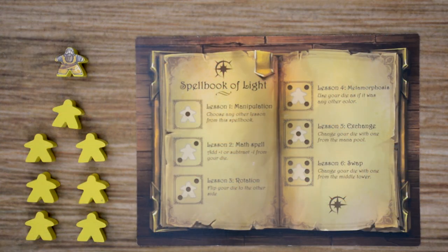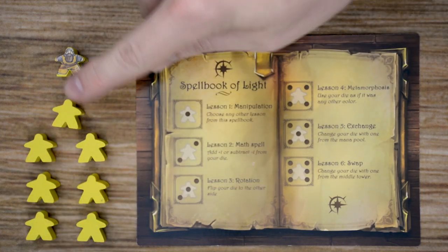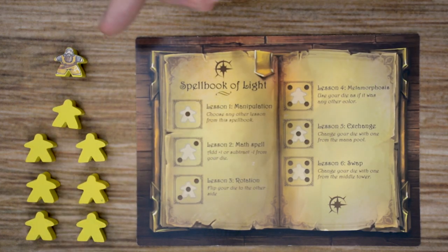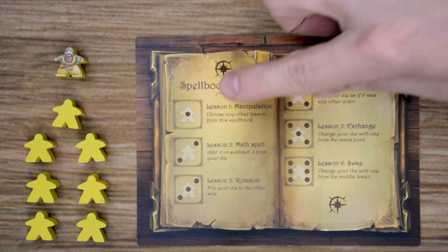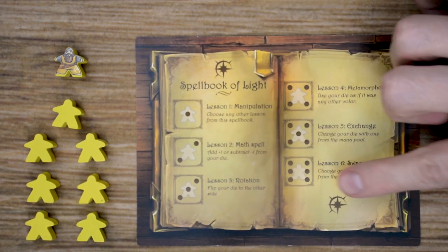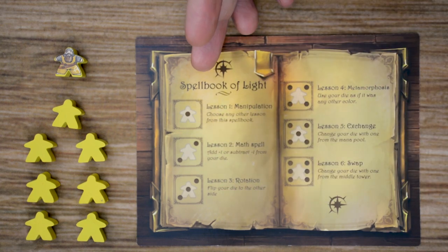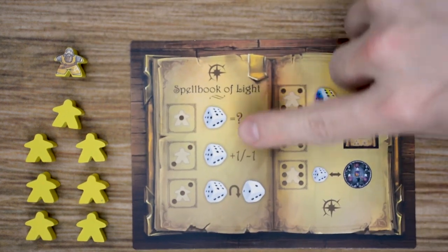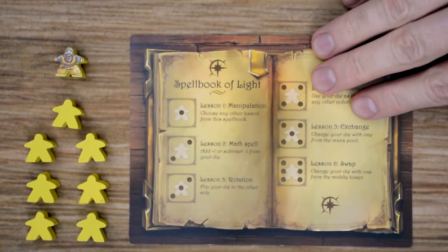For player setup, each player chooses a color and receives seven apprentice meeples, one master meeple of that color, and the spellbook of that color. Each spellbook breaks down the six different spells available, and all players have the same spells available to them throughout the game. The back side of the card shows the same information using icons instead of words, so you can use whichever side you prefer.